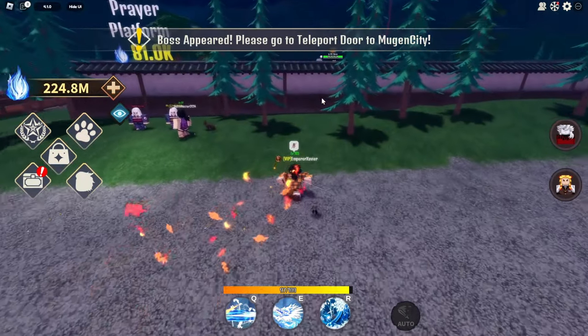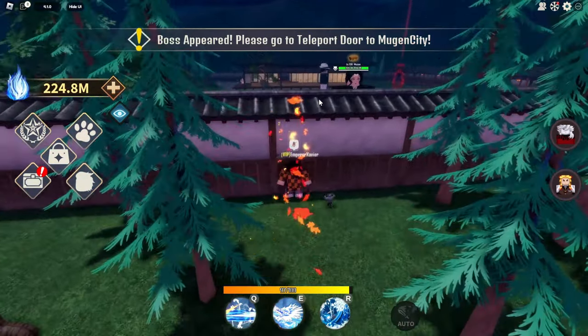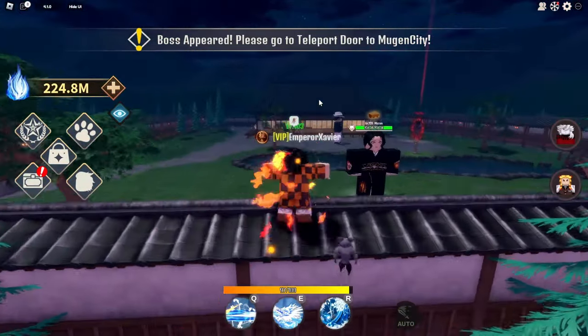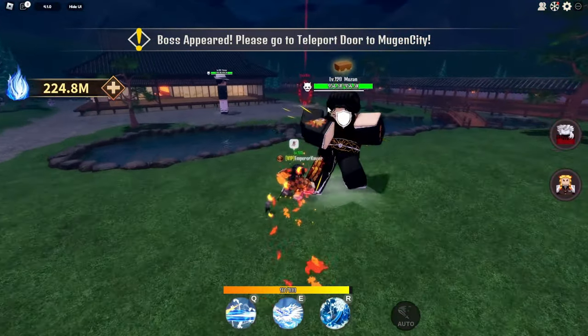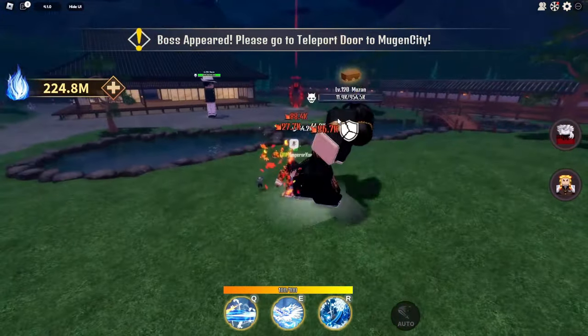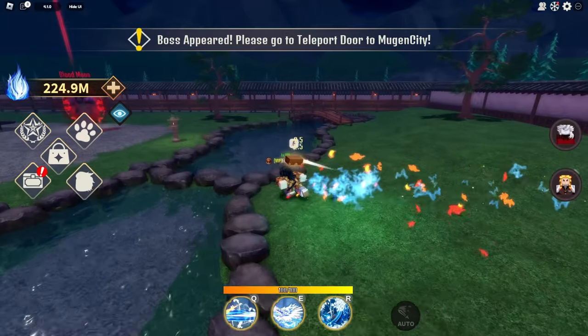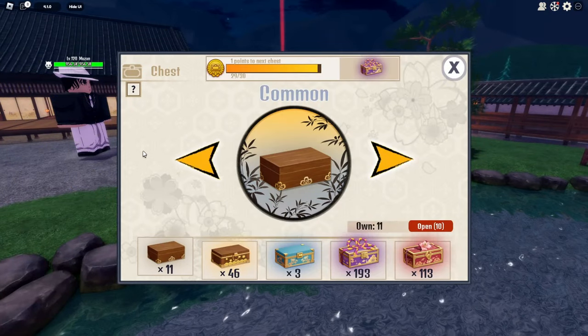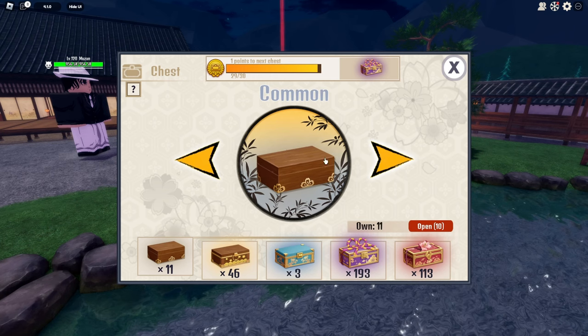Since you have to be level 150 to even enter Blood Moon, they also made Muzan significantly weaker. Muzan used to be 2.3 million HP, and now he's significantly weaker. But with that being said, let's go ahead and try to get Tengen.